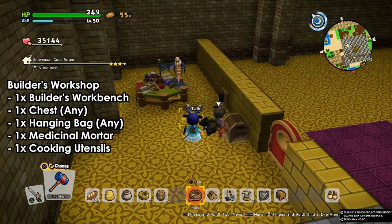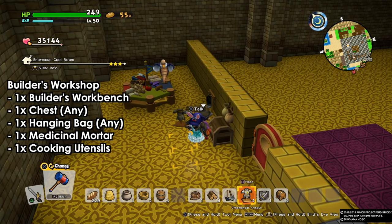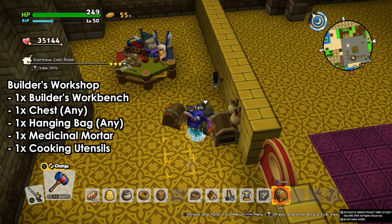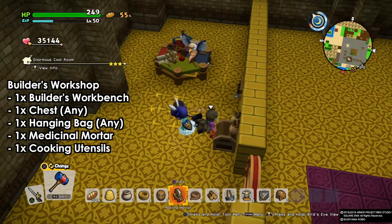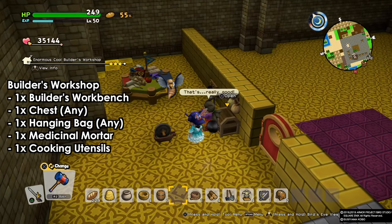Next we have the builder's workshop. For this one we're gonna need the builder's workbench, one chest, one hanging bag, one cooking utensils and one medicinal mortar. You're gonna need some hearts to unlock the medicinal mortar.